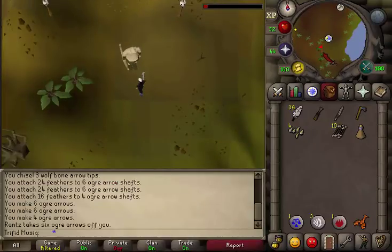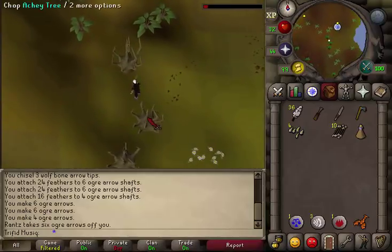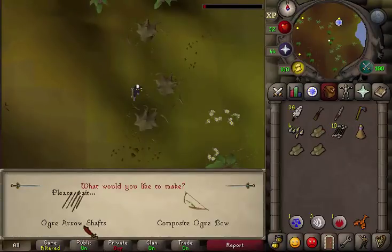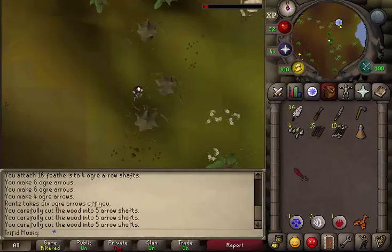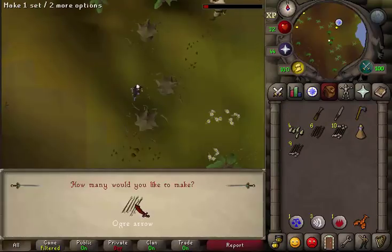After the conversation, go back southwest to the trees and chop all of them down again because we will need to make more ogre arrows for later in the quest. Chop them down, make more arrow shafts, make them flighted, and attach the wolf bone tips.